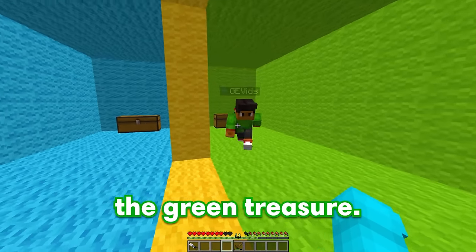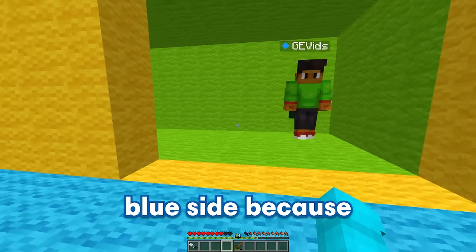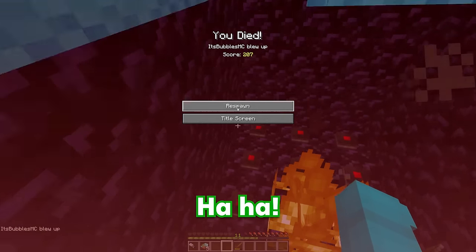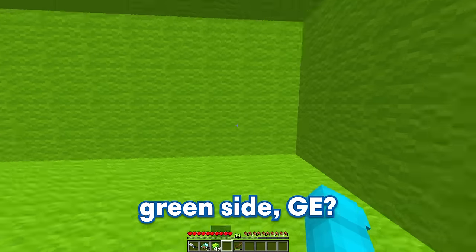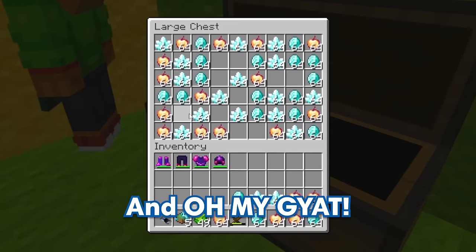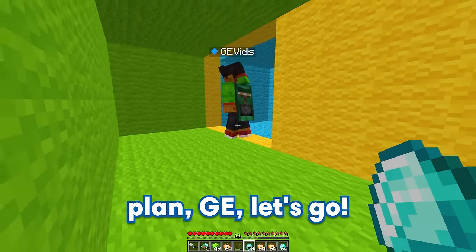The green reminds me of vegetables — ew! Vegetables are amazing! I'm gonna choose the blue side because blue is way better! Are you sure you don't want some lettuce? I wanna go collect my treasure! What the heck?! Oh my god, the blue one was the wrong one? Yup, you just fell for the fake treasure! Does that mean I have to go on the green side GE? Cause green is amazing! I guess it's my only option left — so let me just open up this chest, and oh my god! It's a whole bunch of diamonds! I'm feeling richer than ever! You are pretty rich Bubbles, but now that you went through my build, can I please go through yours? Sounds like a plan GE, let's go!